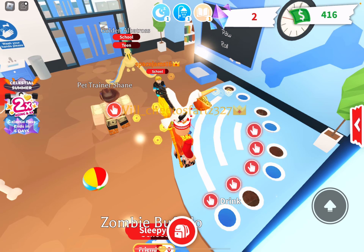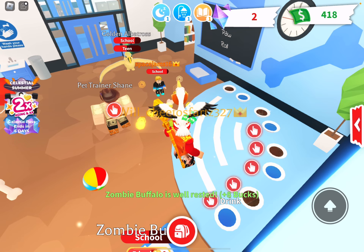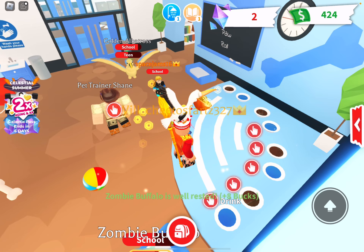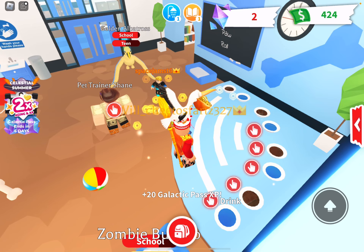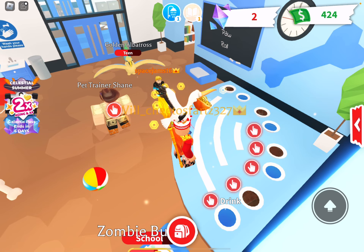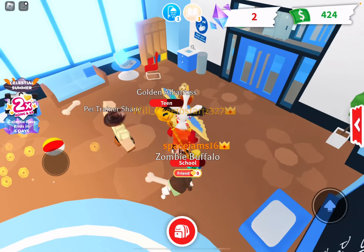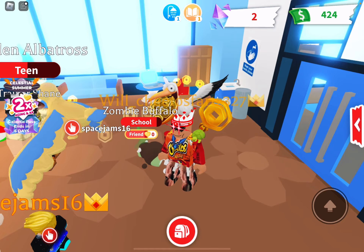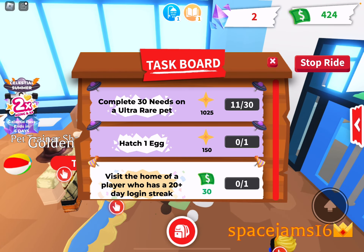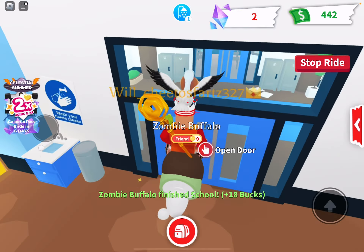That's kind of all you want to know about the Galactic Pass. It's actually two times - it's kind of like space. It says two times aging and XP on the task board. I'm aging my zombie buffalo because it says complete 30 needs on an ultra pet for 1,025 XP.